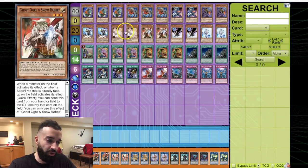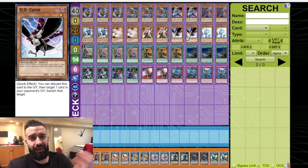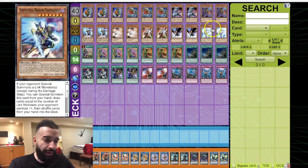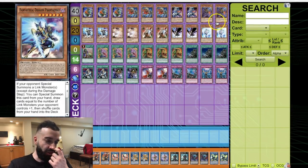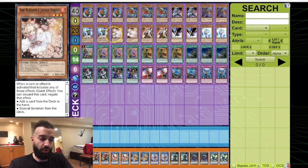Two of each hand trap — you don't want to play three of any hand trap, especially hard once-per-turns, or cards like Crow which is amazing for lots of matchups but not all of them. You don't want to draw three of any of them since none are absolutely busted — even Droll & Lock — they're all just good hand traps to have. You don't want three in case one of them's ever dead or if you can only use two of them.